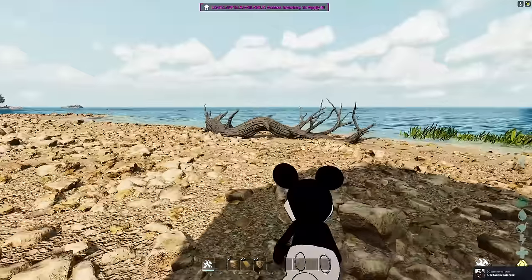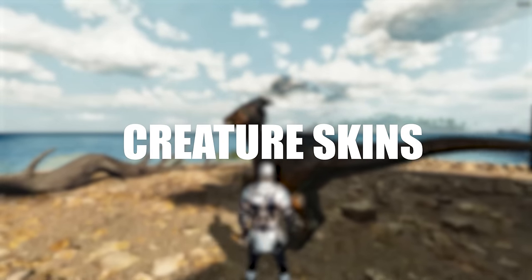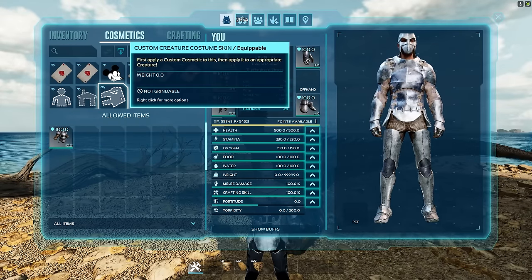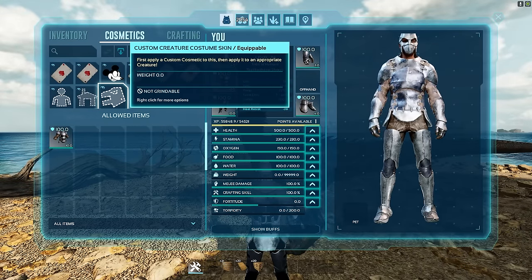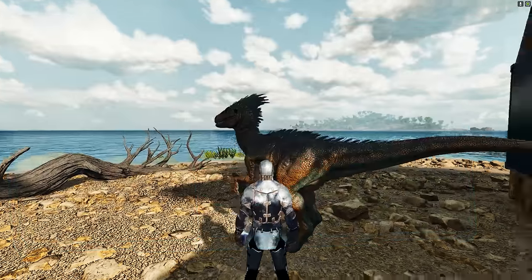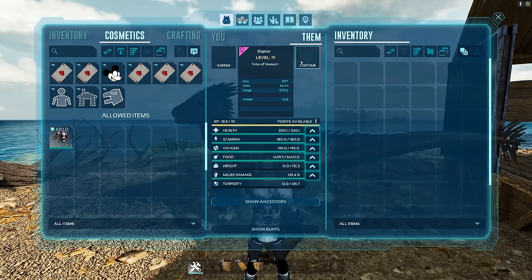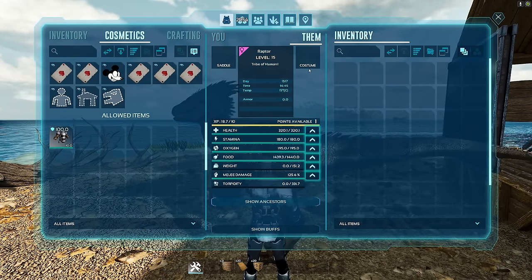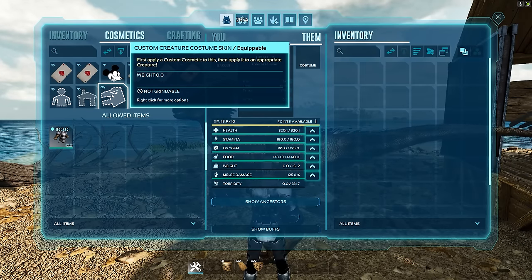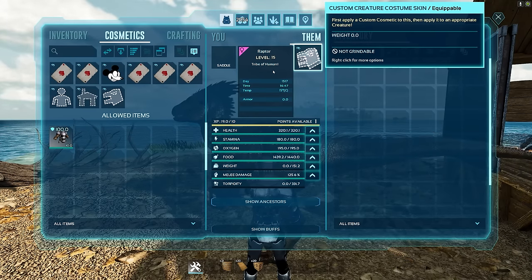Third, we have creatures. Once creature skins are released, I think there'll be a similar option — you'll apply a custom cosmetic skin to, say, a raptor skin, find your raptor, and equip it to the cosmetic slot. I'll update this when a creature skin is added, with a link to a quick video on that when it's released. But this is how creature skins are going to work — very much the same as the player skins.